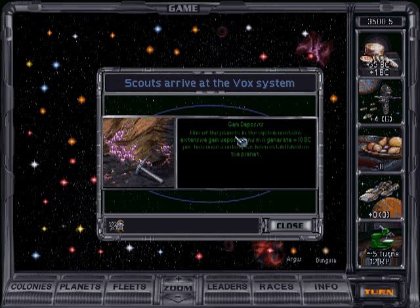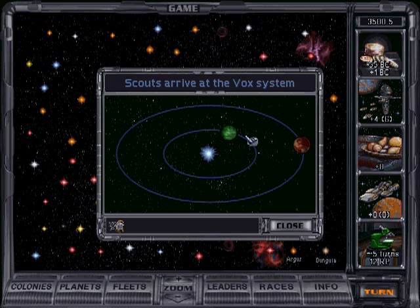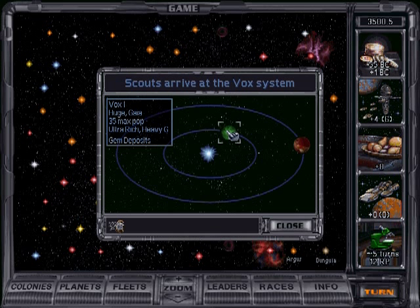One of the planets in the system contains extensive game deposits and will generate 10 billion credits per turn once a colony has been established. The hydra is guarding a huge Gaia planet which is ultra rich in minerals — the best setting — with heavy gravity and game deposits on top of it. This is a really awesome planet to have.